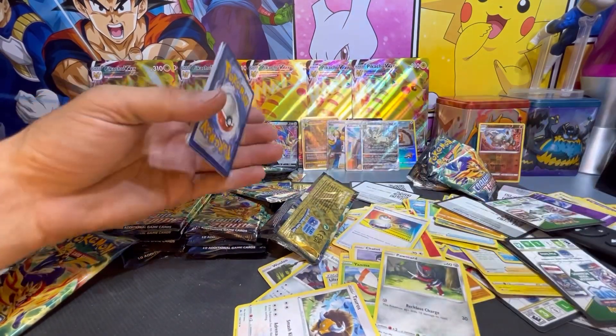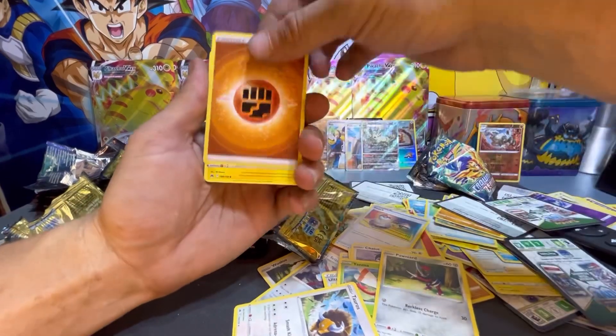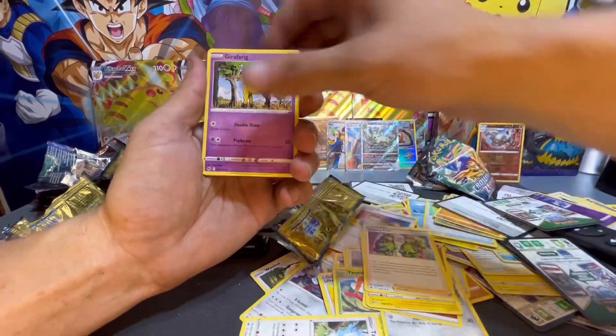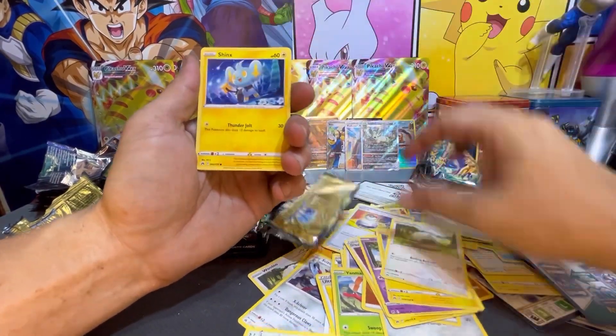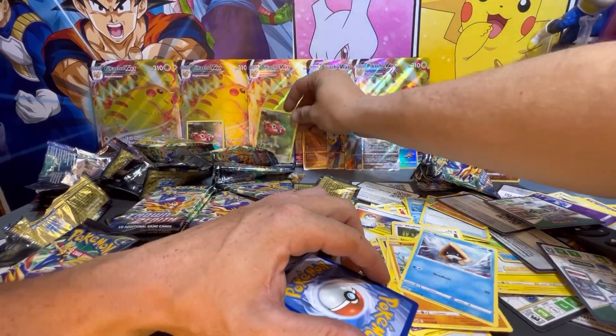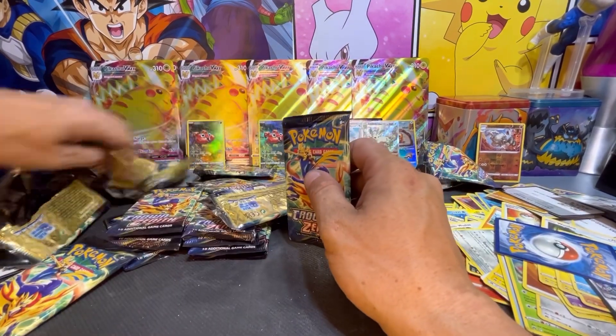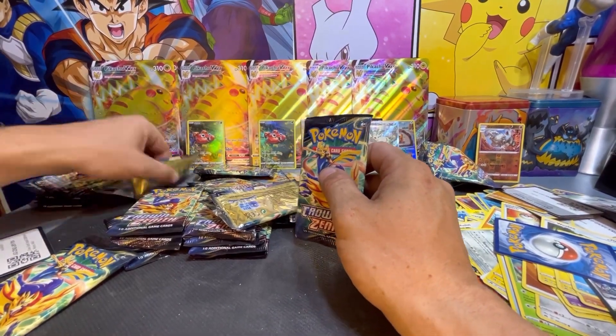Grabbing this one right here — oh, I see something in this one! Here's your code card. Pack trick from the back to the front, started off with a Fighting Energy, Electric, Digging Duo, Wooloo, Shinx, Pancham, Snorunt, Paris — and a non-holo hit. Another Paris — Paris must just be pretty easy to pull.